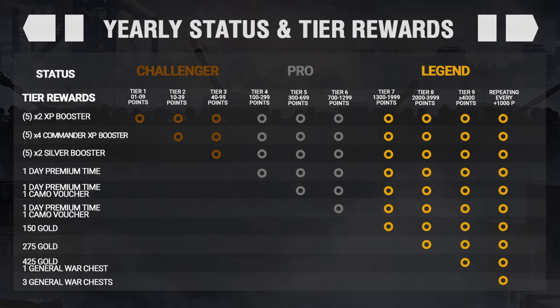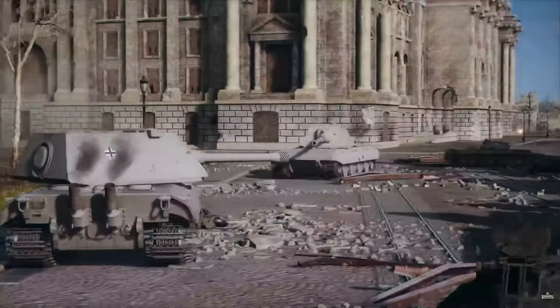There is a yearly tier reward as well where you can make way more. If you make it to tier 7 you get 150 gold; tier 8 gives 275 more gold on top of that; tier 9 gives 425 more gold and a general war chest; and every additional 1000 points beyond tier 9's 4000-point requirement gives an additional 3 general war chests. You earn these rewards at the end of each month as long as you keep your yearly tier up, meaning if you play enough you can get up to 1700 gold at the end of the month if you reach AAA that month and are at tier 9 on the yearly status. I personally have never reached even tier 7 for that extra 150 gold, so it really is a lot of playing — but it's technically free available gold.